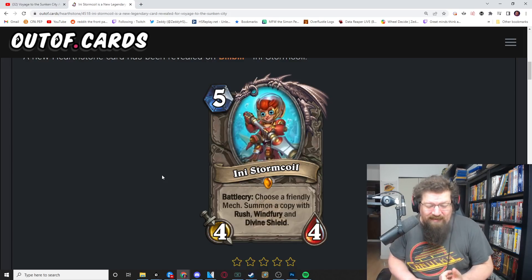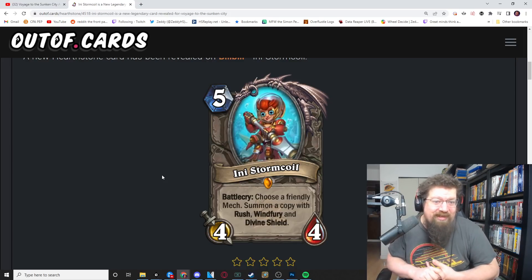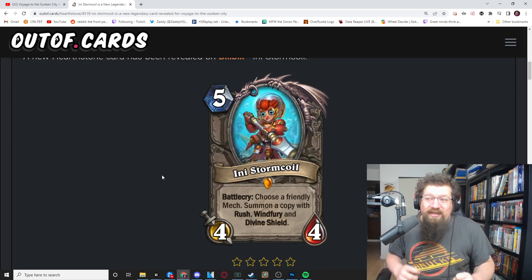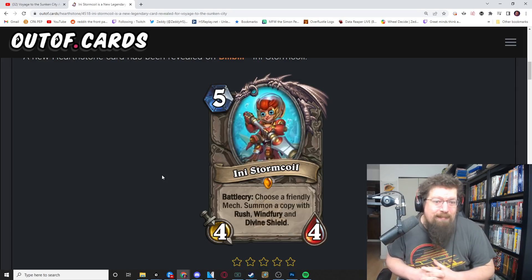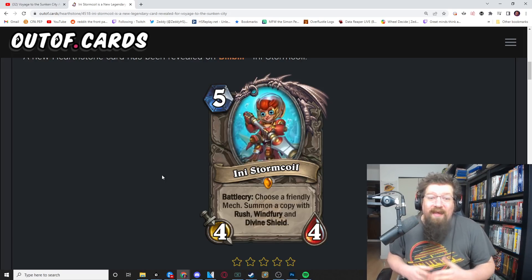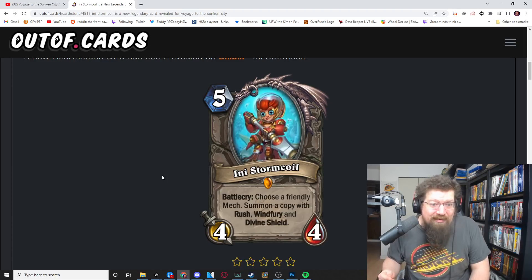I'm thinking this is really a paladin card. It's got to copy something — I feel like it's got to be a buffed mech, it can't just be whatever. Paladin has hand buffs and other buffs like Blessing of Kings. It's hard to evaluate without the core set, but all those buffs can be really well utilized — get a copy, fight for board, create a threat that has to be killed. If the windfury mech stays on the board, it's going to kill your opponent.